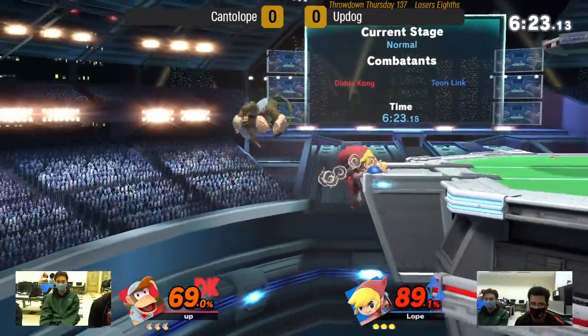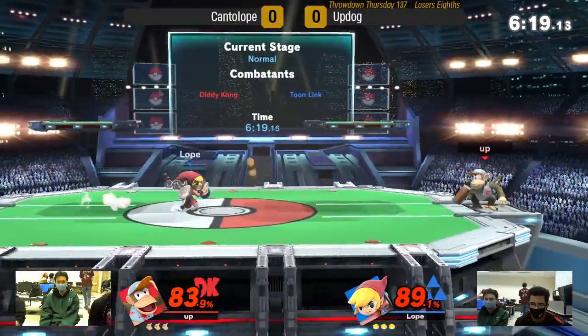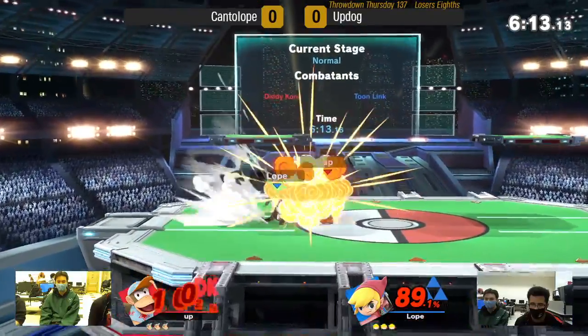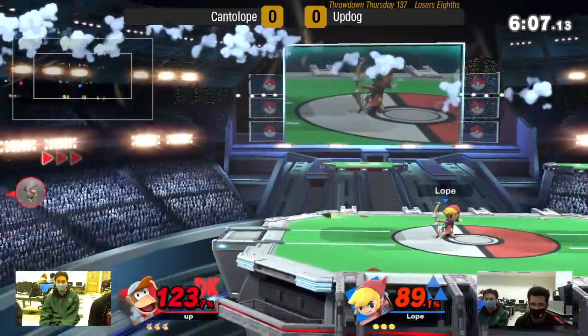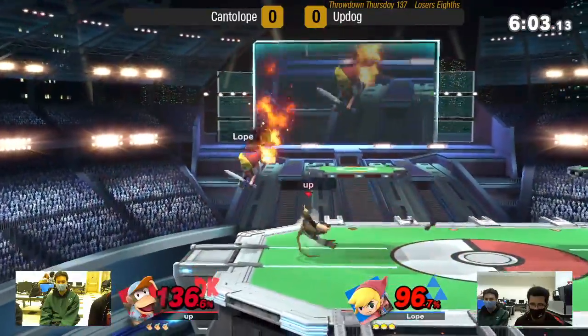If you have a projectile, you're goofy. But on stage, Updog's still doing really well here off the start, leaving it with an even game. He's just got to find some way to gain stage control back. He's had a hard time keeping it. But Diddy does have a couple okay zoney tools of his own. Peanut's alright, but obviously not like the arsenal of Toon Link.